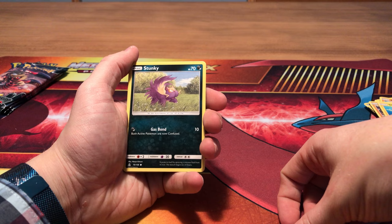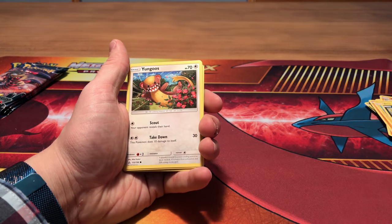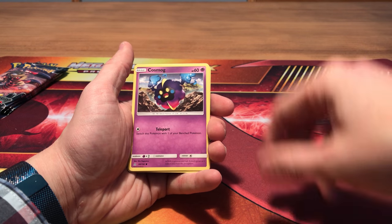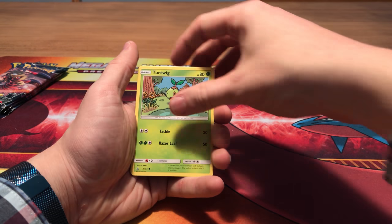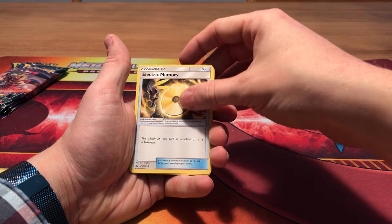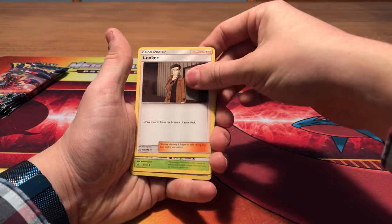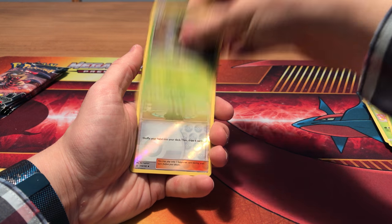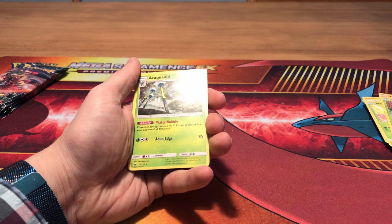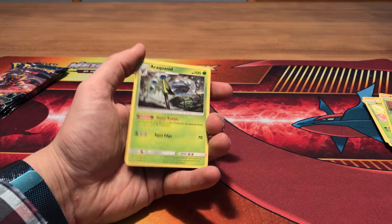Pack number six: Stunky, Yungoos, Roselia, we get a Cosmog, Turtwig, a Steel Type Energy, an Electric Memory, a Looker, Jangmo-o. The reverse is Cynthia, and the rare is an Arachnid — a regular rare.